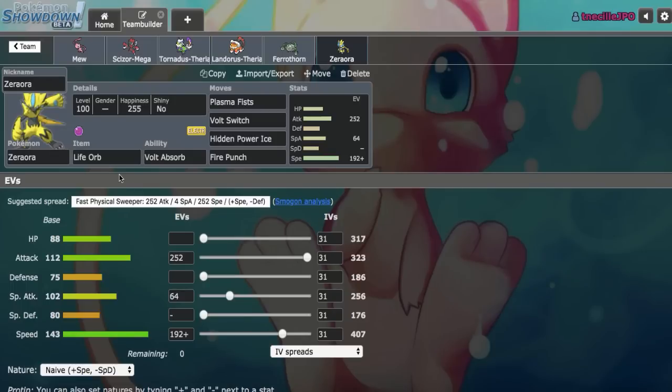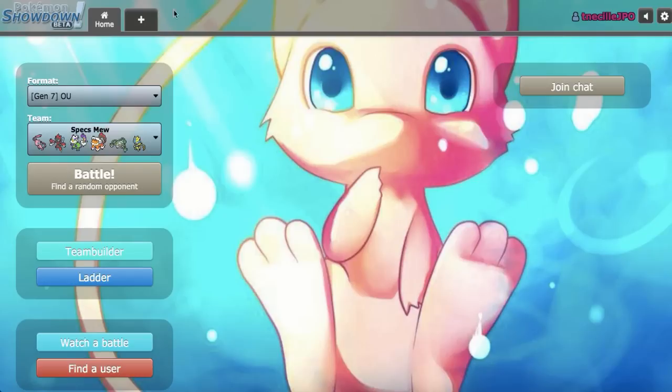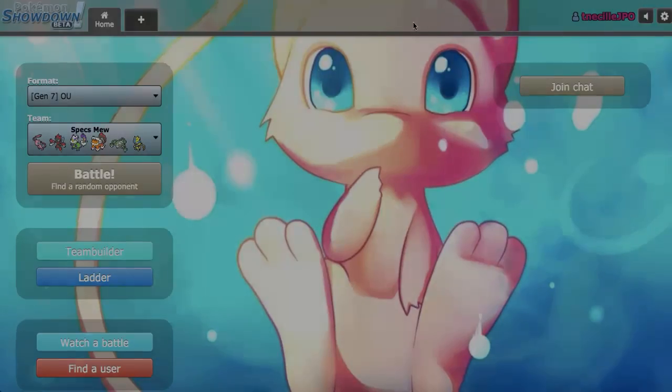And then finally, Life Orb Zeraora, which I haven't used Zeraora in a while, so I figured I would go ahead and bring that back. That's going to be the squad — it'll be down below in the description in case you guys want to try it out. Let's go ahead and get right into the games.